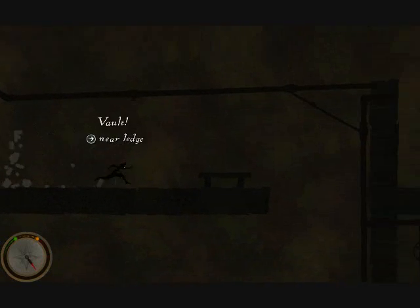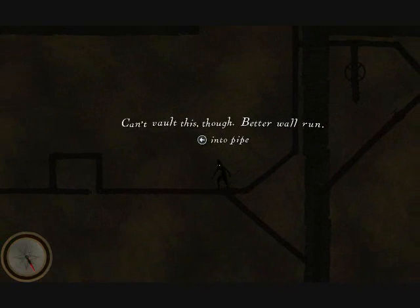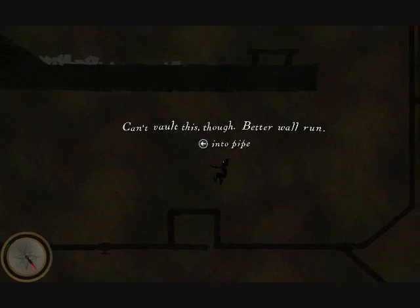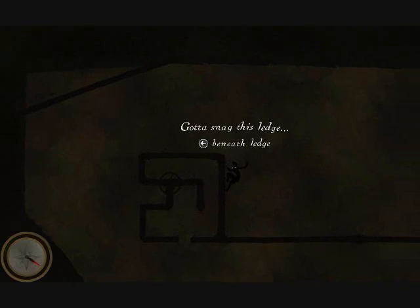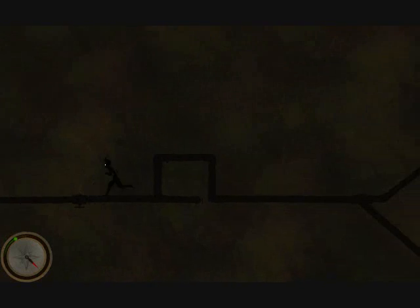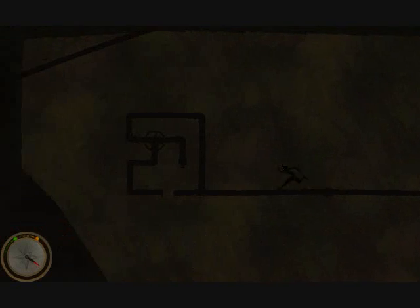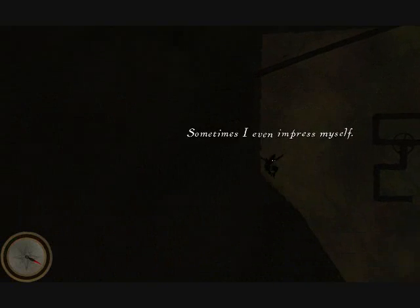It's pretty basic. There are five basic mechanics in the game: Jump, Vault, Wall Run, Wall Jump, and Ledge Grab. They're being demonstrated on the screen right now. If you want to download the beta, it's available free at runtworkshop.com.